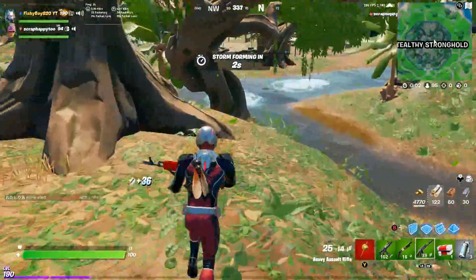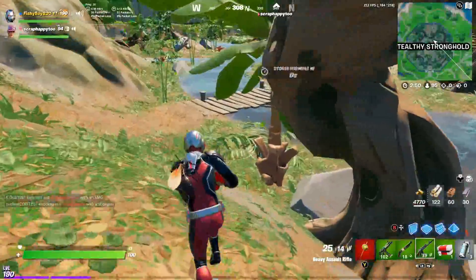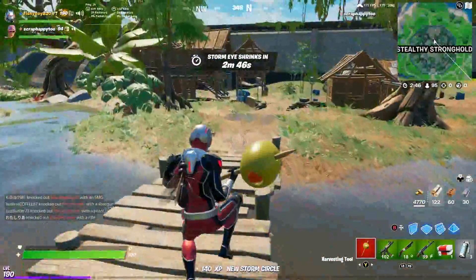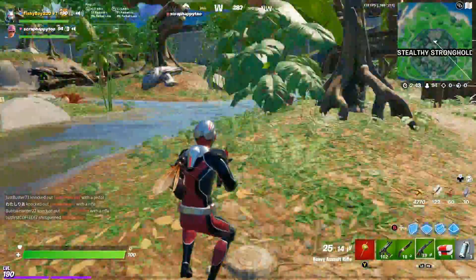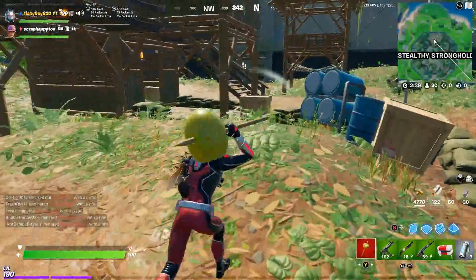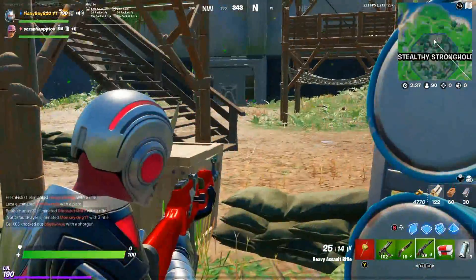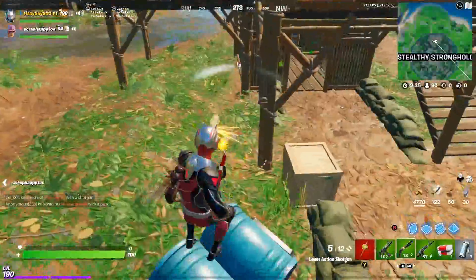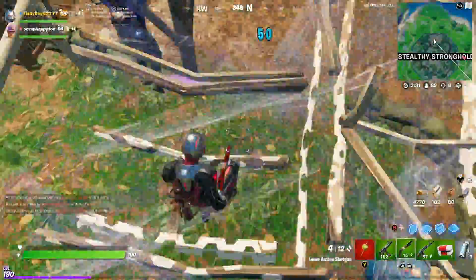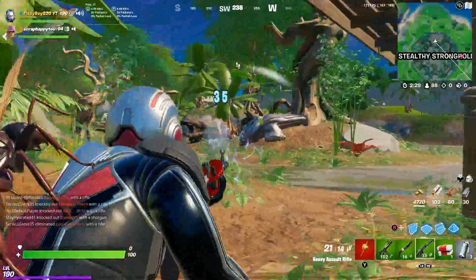This is going to be awesome! Our first mission is to locate the Predator. He should be pretty close so we can unlock his cloaking device and become super small. He's over here! We're going to hop up here — 50 damage, not bad.